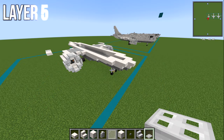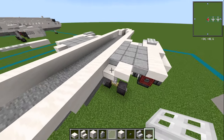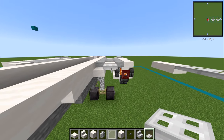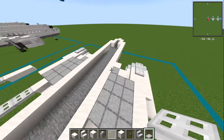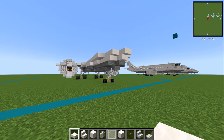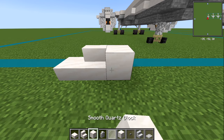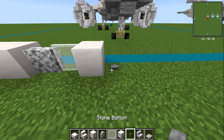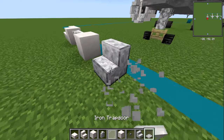On to layer number five now. We're going to add in some stuff on the previous layer because I forgot some. Just where we have these two slabs, add in two iron trapdoors right on the end — just raised up to go out. Let's go through the blocks now because we've got new changes. So we've got smooth quartz slab, stair, and block; a diorite wall; white stained glass pane; block of quartz; stone button; polished diorite stairs; and also an iron trapdoor.